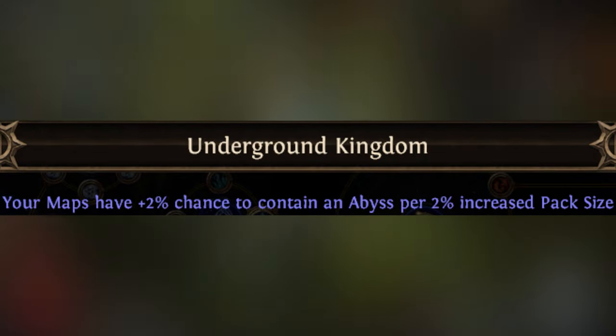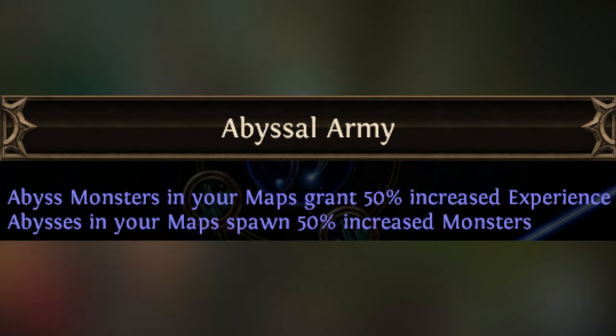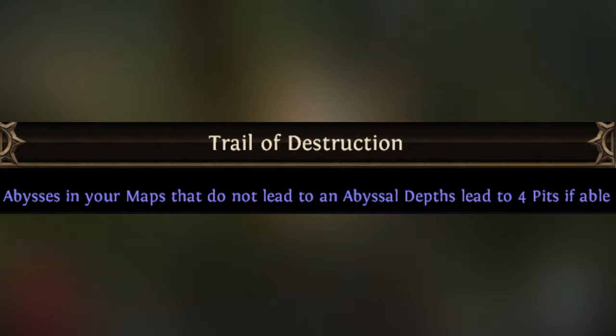For atlas nodes, first pick up Underground Kingdom to spawn more abysses into your maps. Then get Corrupted Gaze to make the Stygian Spire drop corrupted five to six mod jewels. Take Abyssal Army to spawn more abyssal monsters, which increases the amount of items with abyss sockets that drop. Lastly, take Trail of Destruction to increase the amount of pits, which means more hordes, more five to six mod abyss jewels, and more monsters dropping items with abyss sockets.